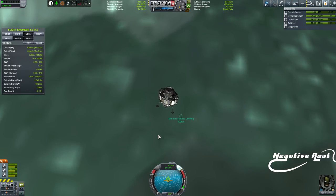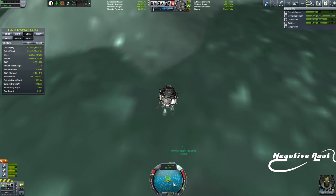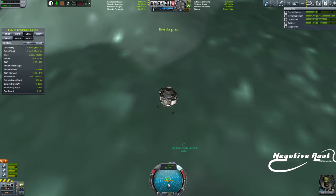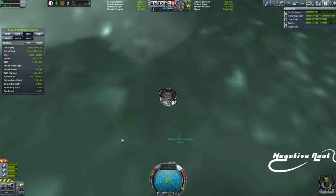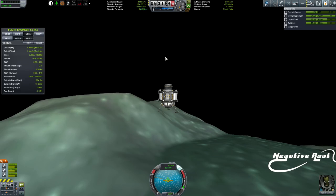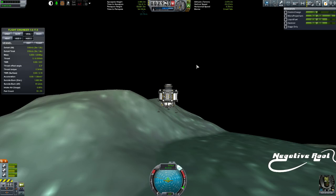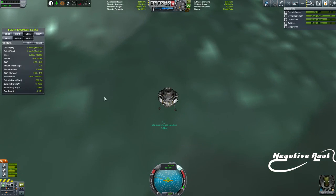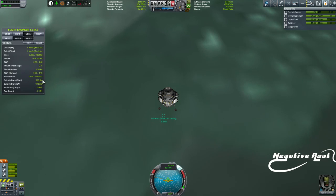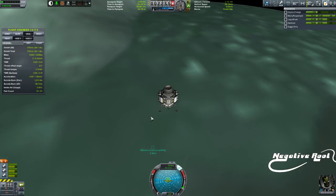I've just aligned this so that the retrograde is up. What I want to do is get the retrograde marker onto the top of the navball — it's perfectly on top now, which means I'm coming down straight. Our horizontal velocity has been pretty much dealt with. My job is to control the vertical now. Gravity is going to keep working on us, so I want to use as little engine as possible. Kerbal Engineer has a cheat here: the suicide burn distance. It tells me when I need to burn in order to come to a perfect stop right on top of the surface.